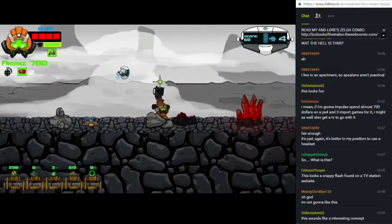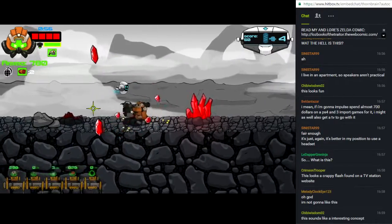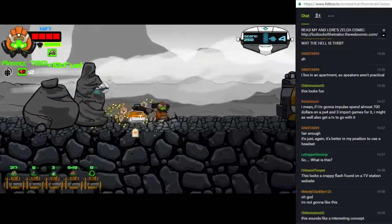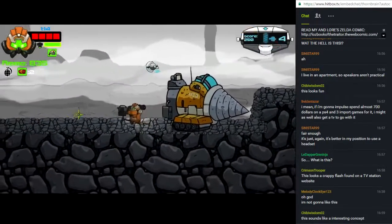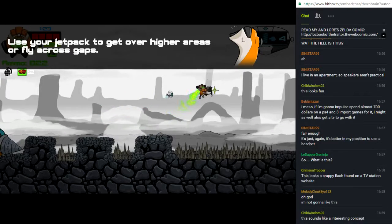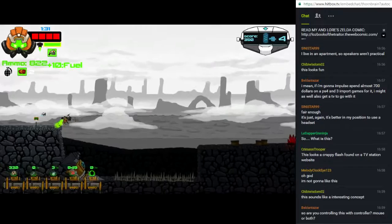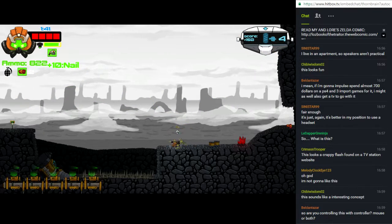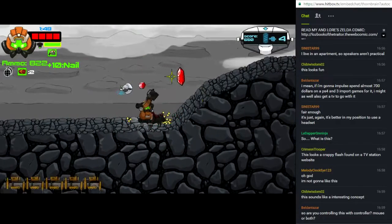The game controls pretty well, not too loose, same with the cursor. There's a slight bit of mining, which is mostly just for cash to gather up and get upgrades. The weapon I'm currently using is the nail gun — it's a weapon you unlock later in the game, and it's almost overpowered. I'm controlling with a controller: left stick to move, right stick to adjust your aim.